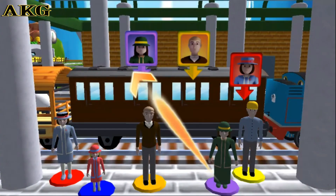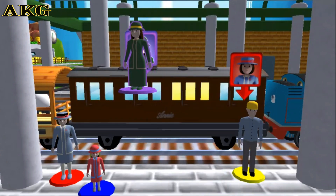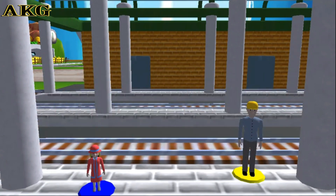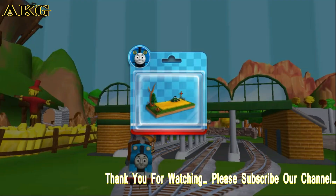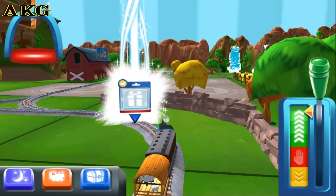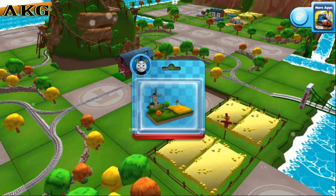Help the passengers get into the carriage. Drag each of them to the square with the matching colour. Great — trembling tracks! Your engine had such a good time. Help your engine find the surprise pack. Well done — just slice across it or tap it to open.